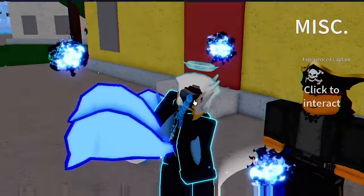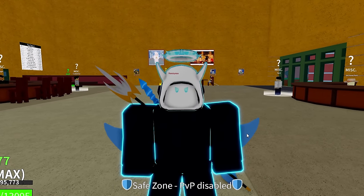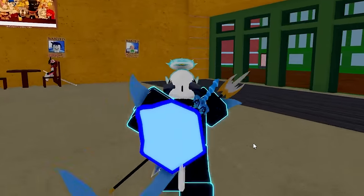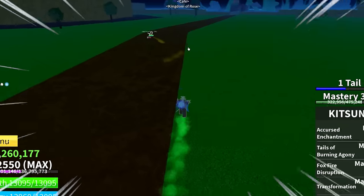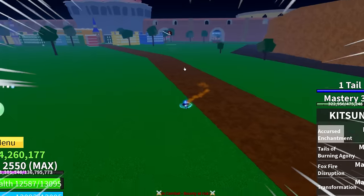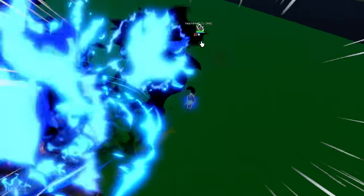Let's go ahead and go to the second sea now boys. Now that we're in the second sea, we're gonna be putting the kitsune fruit to a harder test. Hopefully there's gonna be more sweaty players and more people that know how to PvP here. I want to show you guys how strong this kitsune fruit really is. Speaking of which, I think we found our first victim over here. Let's go ahead and teleport on top of him, use the Z ability — we are dealing some damage and he's got the blizzard fruit.